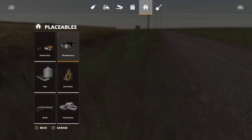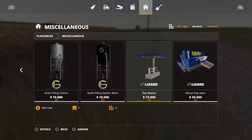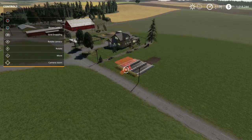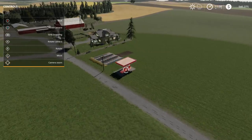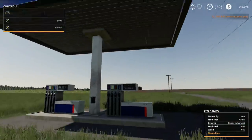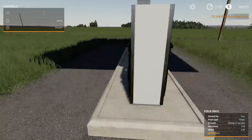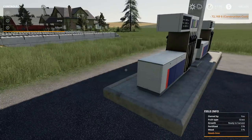Let's get to the next one — the Gas Station. $72,000, four slots, $100 a day. Let's go ahead and place it right next to this. There is the gas station — a lot smaller than that other one we had, but still nice nonetheless.